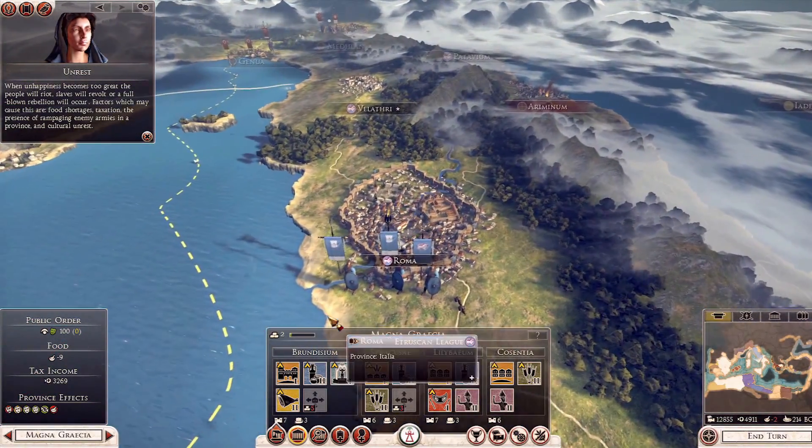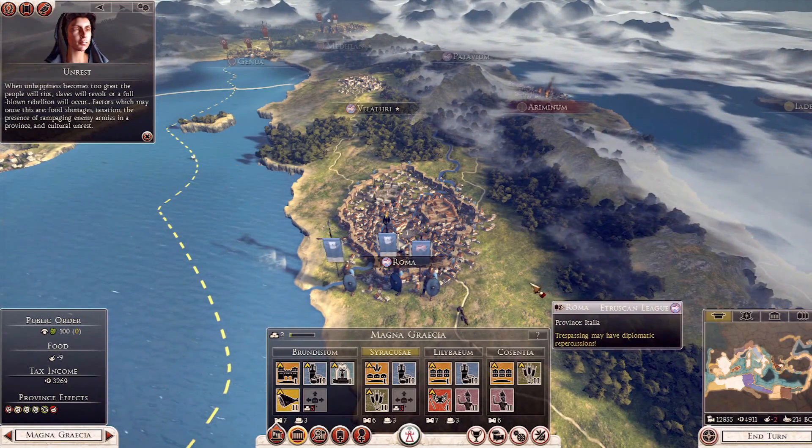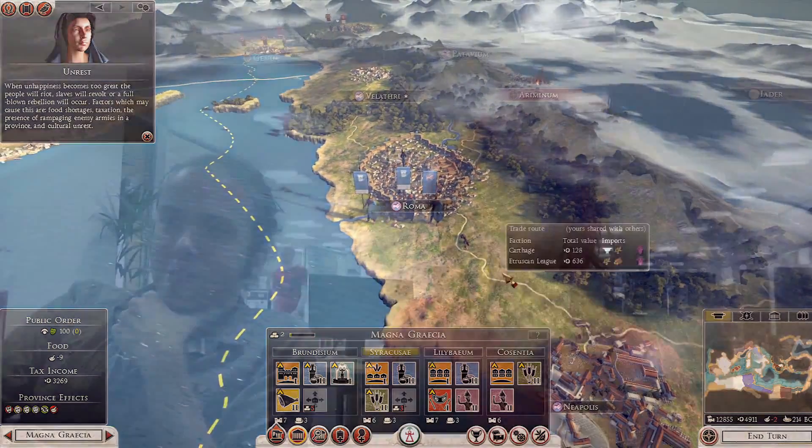You'll see here that the Etruscan League have actually kicked the Romans out of Rome, which is quite an unhistoric turn. But hey, that's what this game is about — it's about creating the sandbox and exploring it, making your own history. Or letting the AI sometimes create its own history for you.